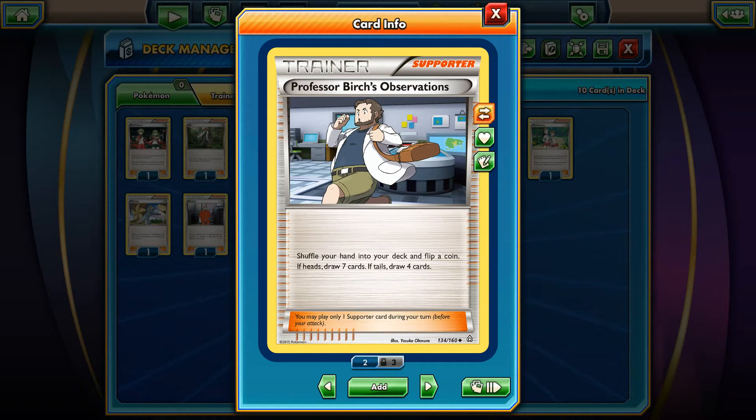I know that one card can be crucial at some moments, but if you ask me I would play four Sycamores, four Birch's Observations, and maybe two Shaunas, or maybe two Ace Trainers, or maybe two Shaunas and one Ace Trainer for draw support.